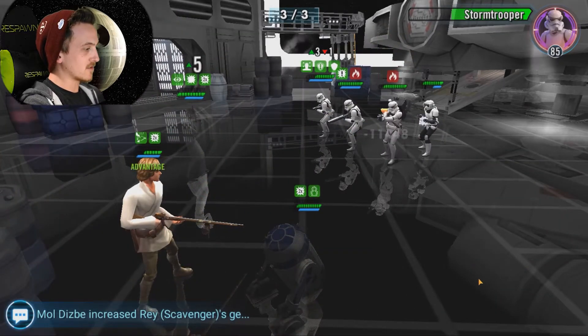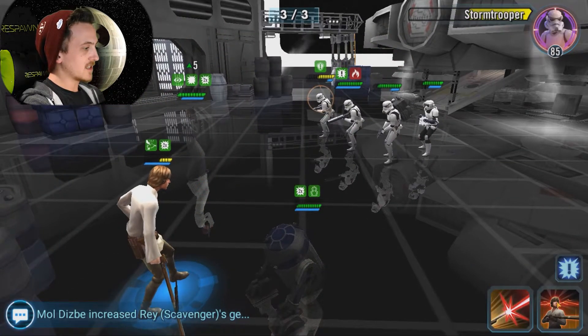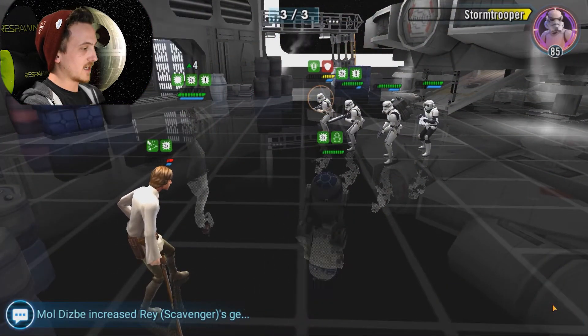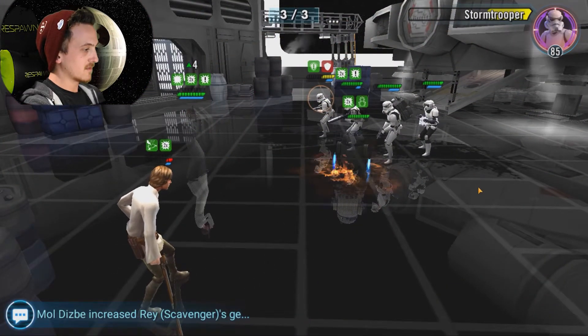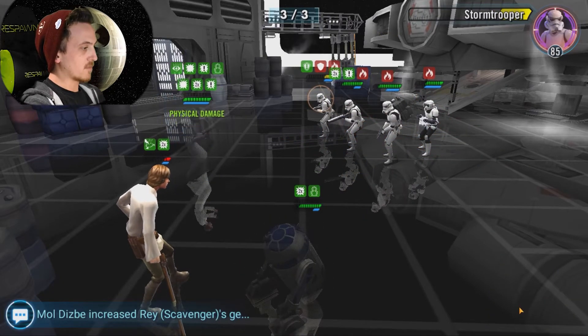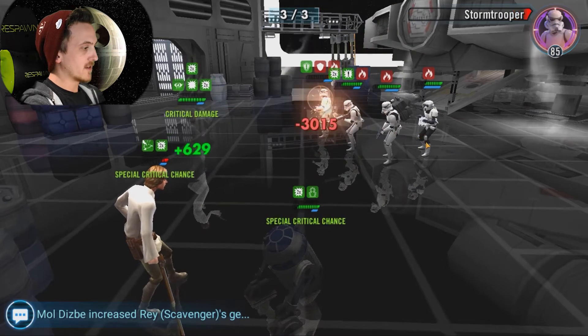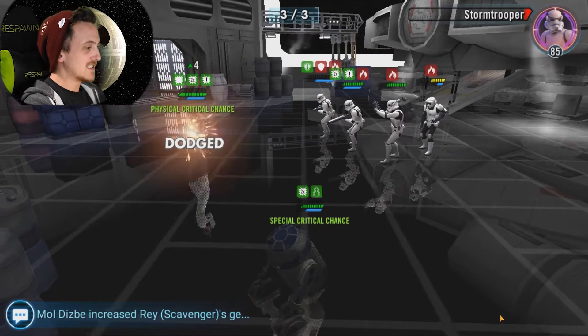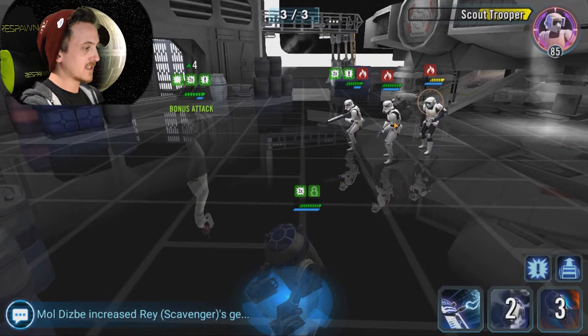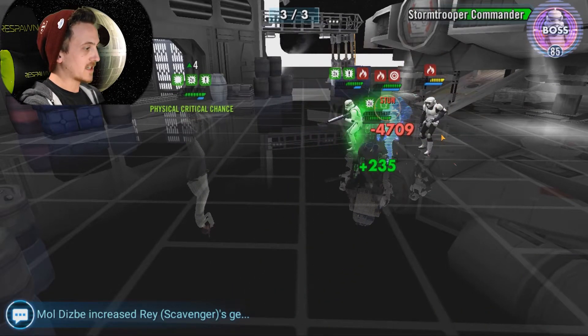We're gonna throw the evasion onto Luke, keep R2 and Leia. Stealth, improvise — burn them all. We got burn on everybody. Stealth up, Leia. Please knock him out — one more, one more. He didn't heal! We got a chance. Let's try and stun him — we gotta stun him. Yes! Awesome — no heals.